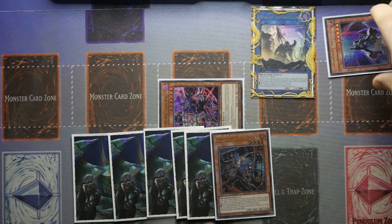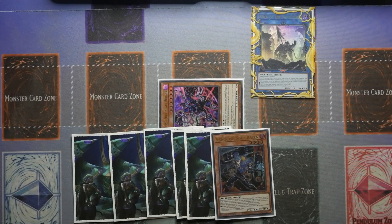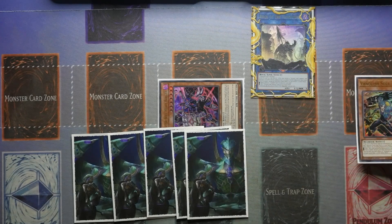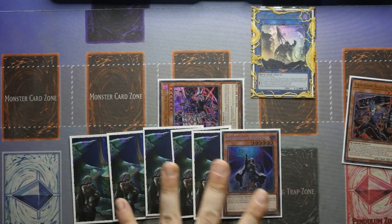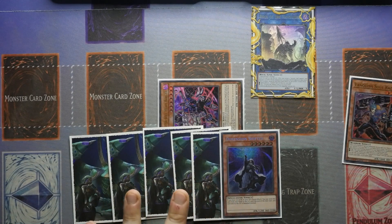That's how you gain the most resource. Obviously it's a little risky — if your opponent activates Imperm on your Rock of the Vanquish during the main phase or draw phase, you won't be able to add Raisin back to the hand, meaning your Shifter is completely dead. But you would still have replenished your entire hand going first, which is really, really cool.